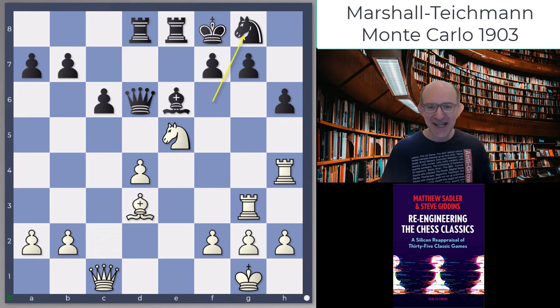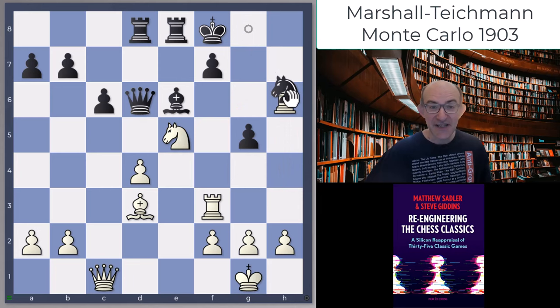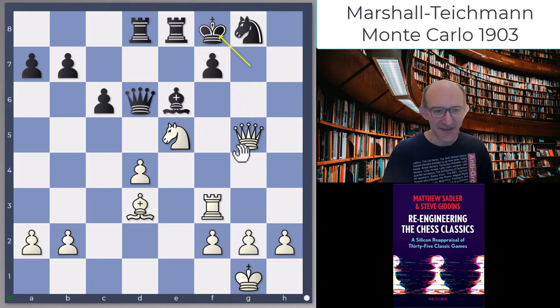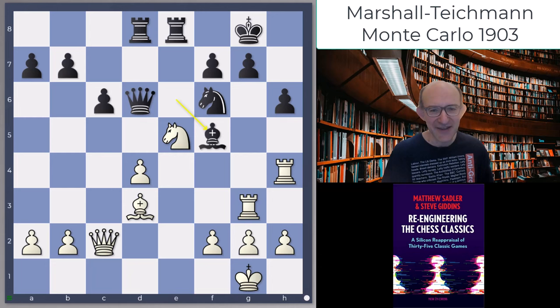Rg3 - an interesting moment. The engines say Kf8 here, and after Qc1, Ng8 just roll up in a ball, covering any sacrifices on h6. After Rf3, interestingly they want to play g5, avoiding Ng6 as the rook is in a bit of difficulty. This would cost quite a bit of time for either color to be sure it's really a draw and to check that Black isn't actually losing the whole house. The engines think it's completely escapable for Black, and you're threatening things like Qxd4 breaking through.